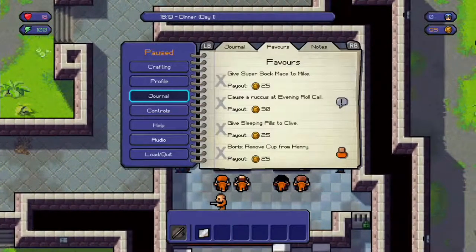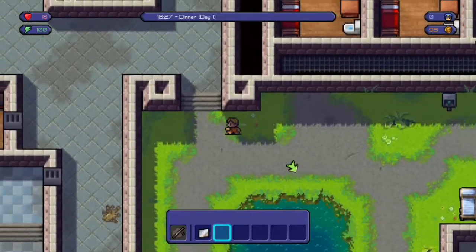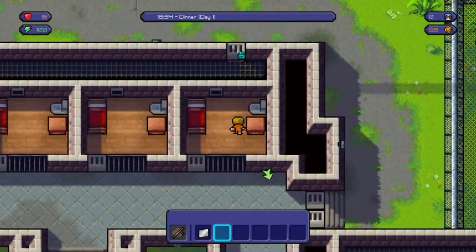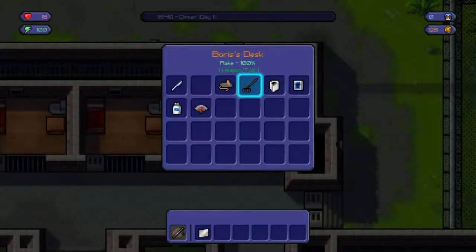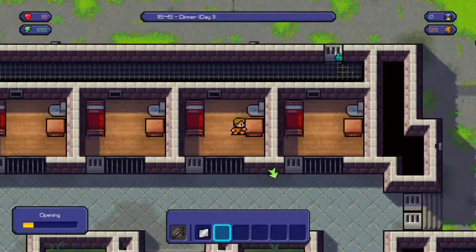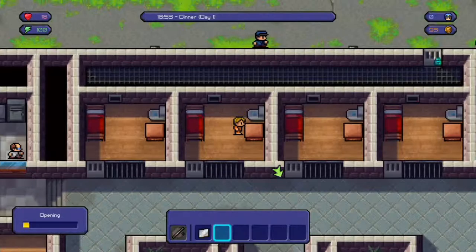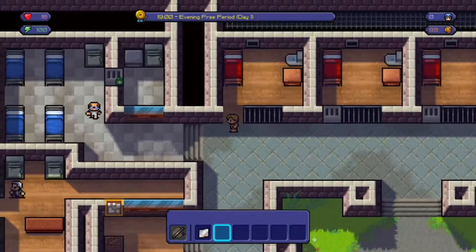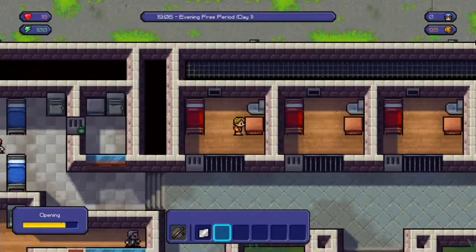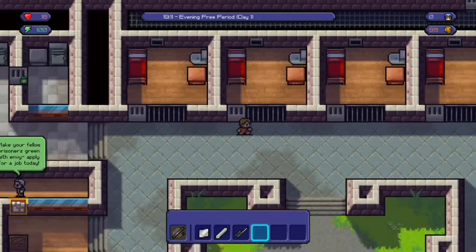As long as the guards see you've been here, you can then snoop around at things. So we need to find sleeping pills, we need to find Henry's desk, and just make a super sock mace. Let's go see if we can do any of these tasks. Boris's desk - we might as well just search for everyone's things to see if they have anything worth taking. No, he doesn't. Sang's desk - nothing in here either. But we'll keep taking the cones, we can make friends with a lot of people - just make them into cone shivs and give them to people.